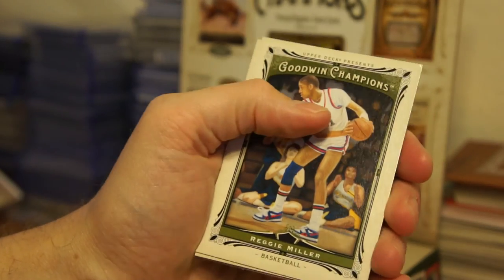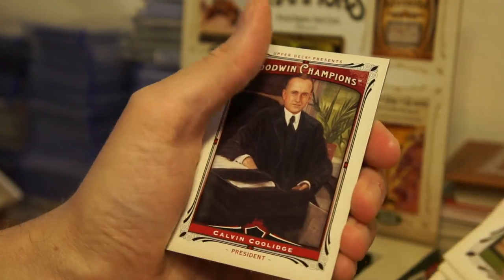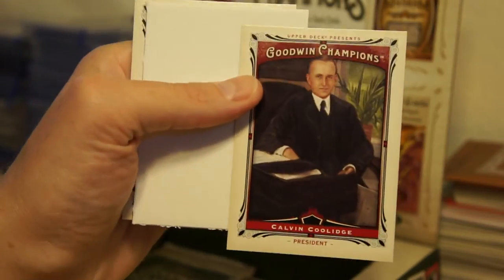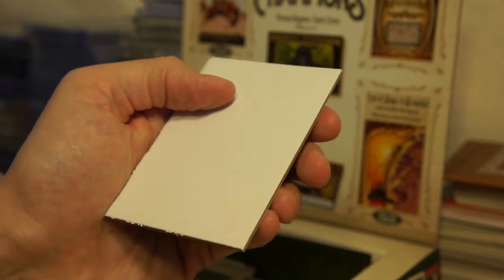Got Reggie Miller, Dan Fouts, Joe Sekic, Calvin Coolidge — President — and this one's all red. Don't know why it's red; I guess that just must be because of the presidential card. Maybe it's a parallel. I'll put that aside. Jim Rice.